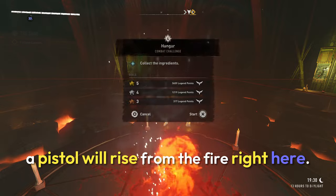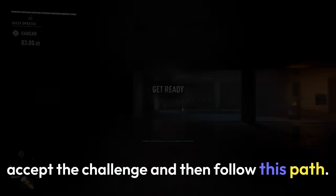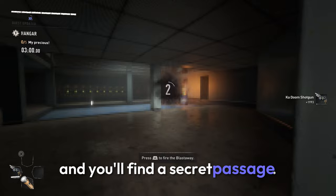After you've made the pentagram, a pistol will rise from the fire right here. This pistol will be a challenge for you to accept. Accept the challenge and then follow this path and you'll find a secret passage that you can open.